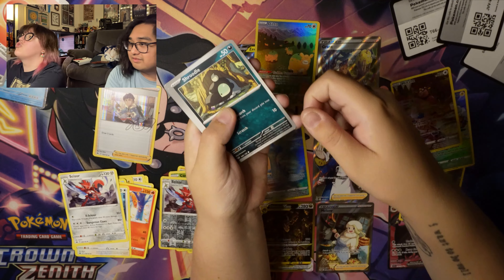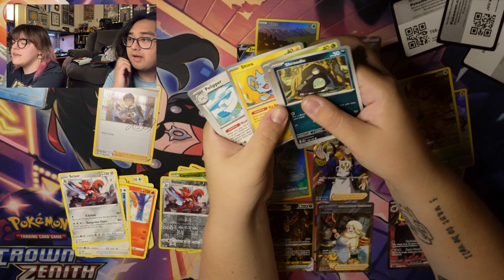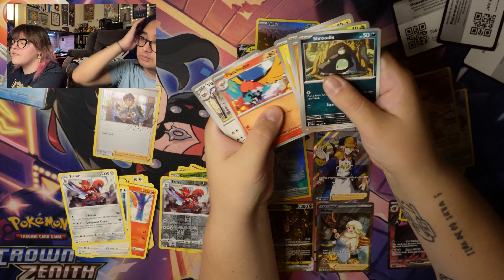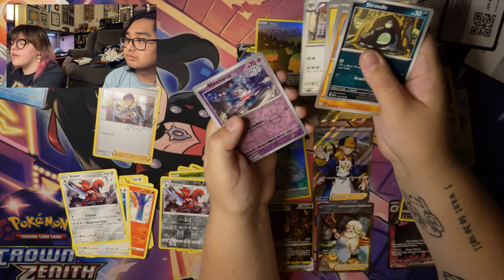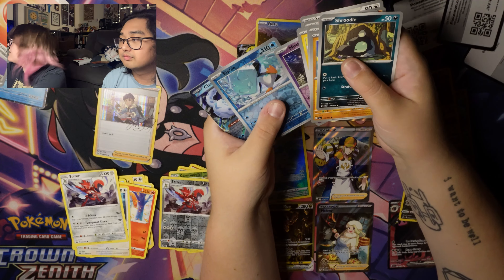From the first Paldea Evolved pack: Shroodle, Glimmet, Bramblin, Shinx, Pelipper, Fletchinder, Vigoroth, Misdreavus, Ice Rider — oh, goodnight guys — Chien-Pao EX, and a basic energy. Well, that counts.